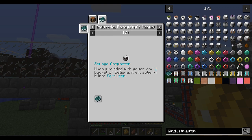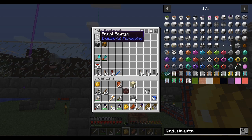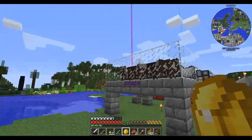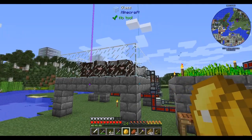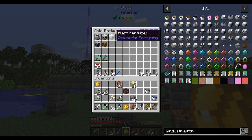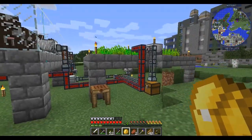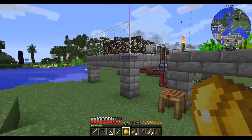This fertilizer comes from a sewage composter. The sewage composter, when provided with power and a bucket of sewage, will solidify it into fertilizer. So the animal sewage machine is going to extract animal sewage from the cows — there's always going to be 20 adult cows in here — put it into the composter, which turns it into fertilizer, and the fertilizer will pass up to the plant fertilizer machine. I think that'll at least help the wheat grow faster.